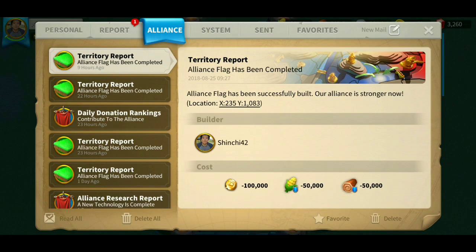Alliance report — the Alliance tab. Any alliance-related information like your flag completion, fort completion, and daily donation ranking will appear here. And if your flags have been destroyed or your fortress is destroyed or under attack, I believe it will show in here as well.